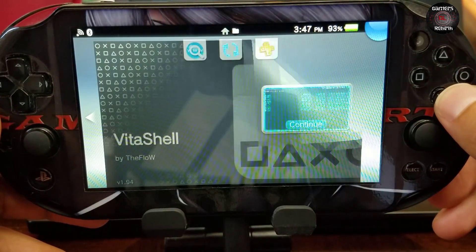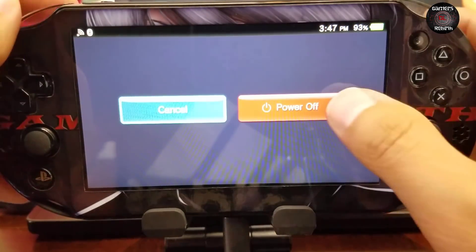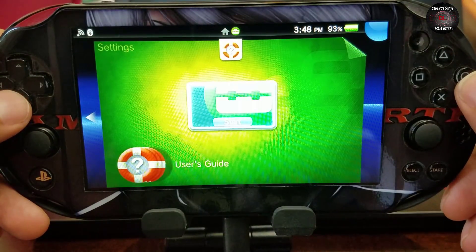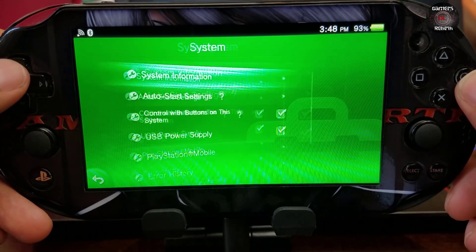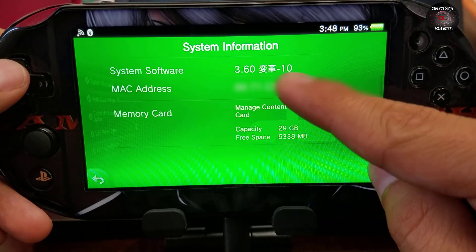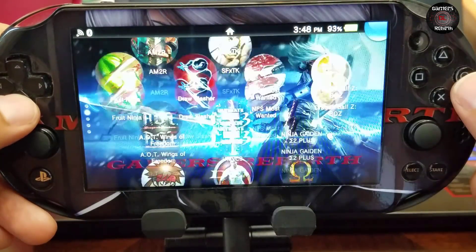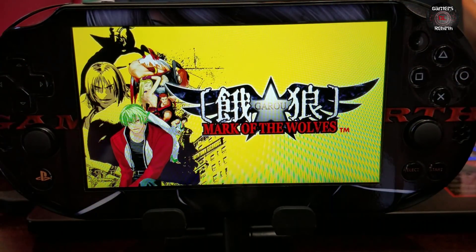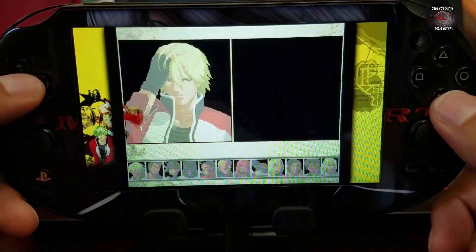You guys can see the game is in there now, which is pretty cool. Just in case, restart the PlayStation Vita. Now I'm going to go to Settings > System Information — you guys can see that this PlayStation Vita is on firmware 3.60. This game works for 3.65 and above, so technically it shouldn't work, but thanks to Repatch — there you have it guys, the game is working! This is amazing.